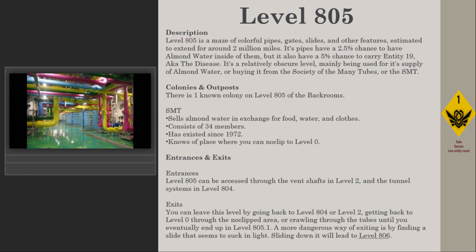It's a relatively obscure level, mainly used for supply of almond water or buying it from the Society of the Many Tubes, or SMT. Their colonies and outposts include one known colony on Level 805. The SMT sells almond water in exchange for food, water, and clothes. The colony consists of 34 members and has existed since 1972.